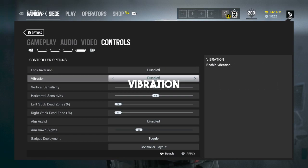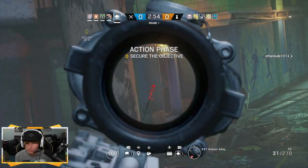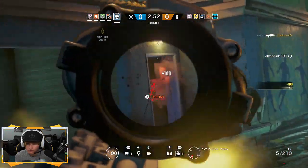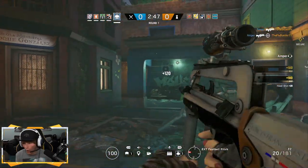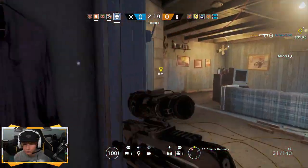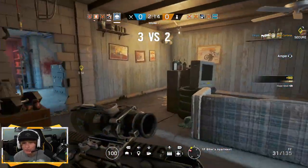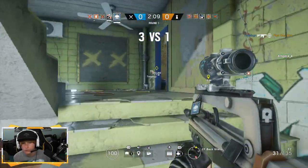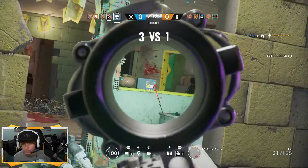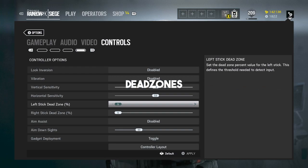The first thing I want to talk about is vibration. I really encourage you guys to turn vibration off — it's the first thing I do when I play any FPS. In a game like Rainbow Six where headshots absolutely matter, the last thing you want in a gunfight against one, two, or even three people is the controller vibration taking you off your shot. You can't control recoil, it's a distraction, and you're going to lose the gunfight. In my experience, turning vibration off leads to more gunfights won and higher ranks on console.